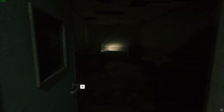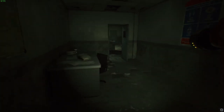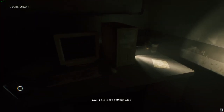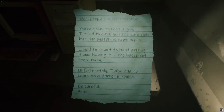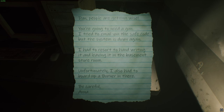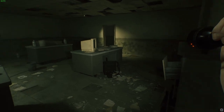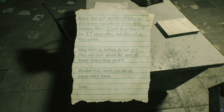We have a woman that can appear to disappear and vanish at will — that's probably a cause for concern. There are more bullets. There's a note: 'There's a burner in the basement. Dan, people are getting wise — you're going to need a gun. I tried to email you the safe code, but the system's down again.' Why was that both an audio log and a note we can pick up and read? That's curious.